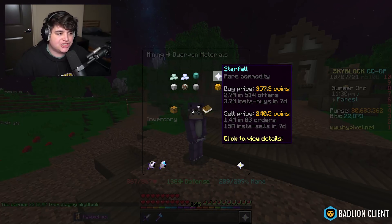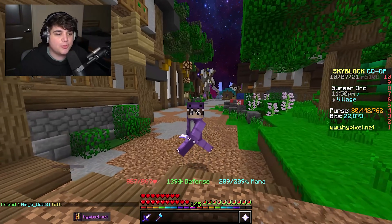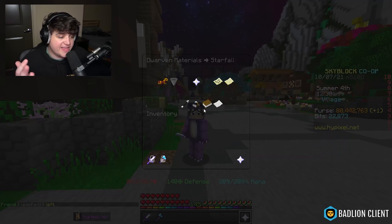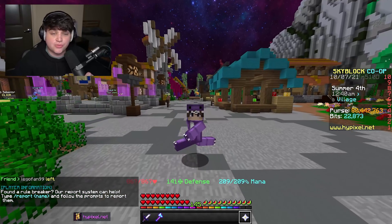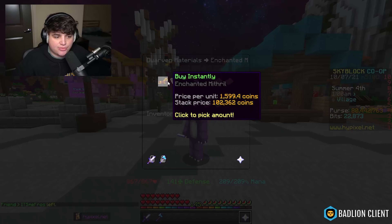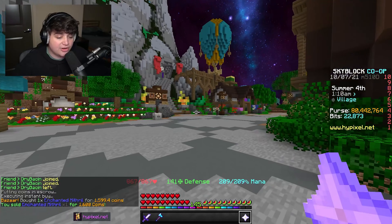I placed a buy order for 1,000 starfall at 240,000 coins. That should sell for 360,000 — a clear 120,000 coins profit at 50% margin. The order started filling immediately; we had 50 filled almost right away. It's in the bazaar under dwarven materials. Enchanted mithril is another option — buy order at 1,570, sell in the trades menu at 1,600.